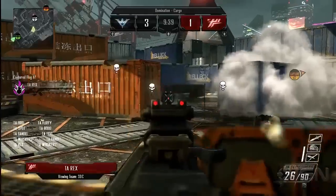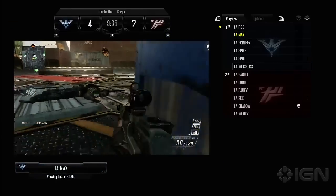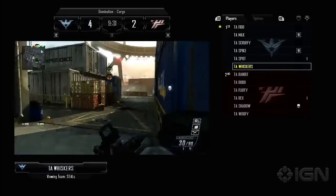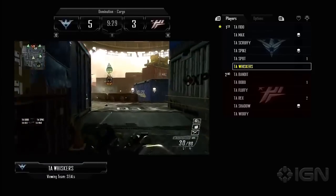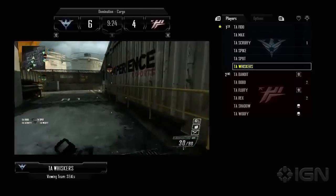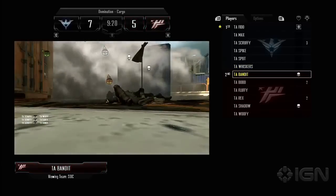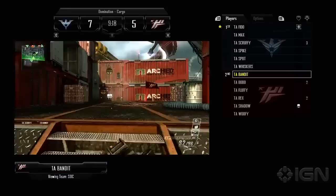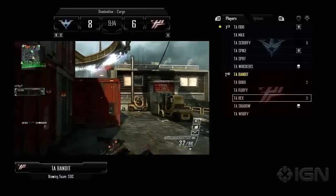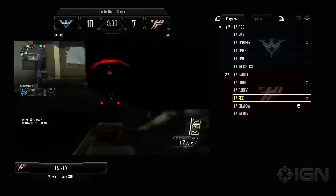It's really easy to just flick between players, hit the right bumper, switch between them. Right now we're in the picture-in-picture mode, playing a domination game type on Cargo — it's 6v6. You see a list of players here. Woofie is on the B flag with some help from his teammates. Bandit's still on there. The kills are listed in the killstreaks — Scruffy's on a 3 killstreak, Rex is on a 3 killstreak, so you just swap over to him.